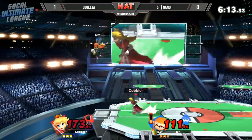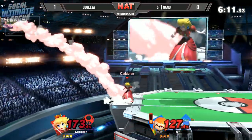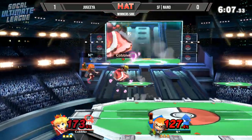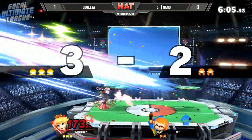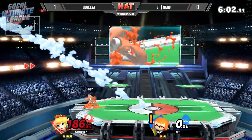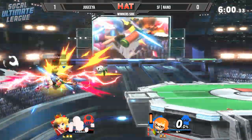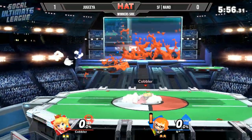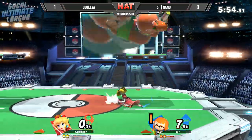Another dash attack, still not going to be enough. It's now Jagia being extra patient — forward throw, going to float right there trying to cover the mid recovery. There's the back air and that's going to do it. Nano had such a solid lead from the start, it's now just kind of falling apart. Another forward air, just as I say it — decides to take it back.